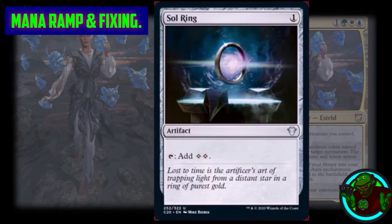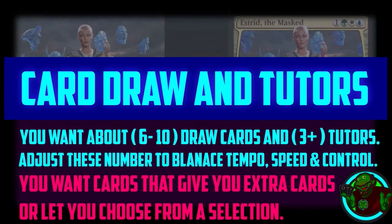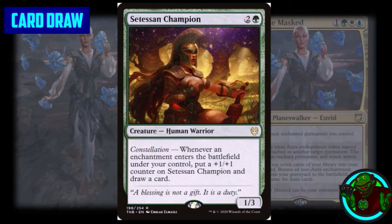Now we go on to the card draw and tutors section of the deck. In general, you want about six to ten draw cards and three or more tutors in your deck. If you can fit more card draw that fits your theme, synergy, and scope — helping you get to your win conditions, removal, and ramp faster — put it in.